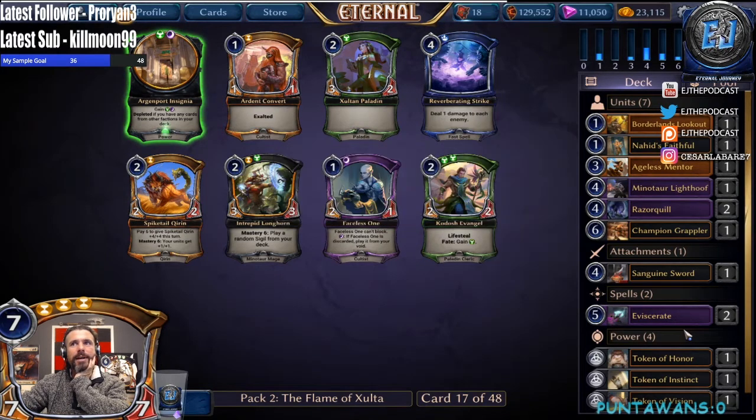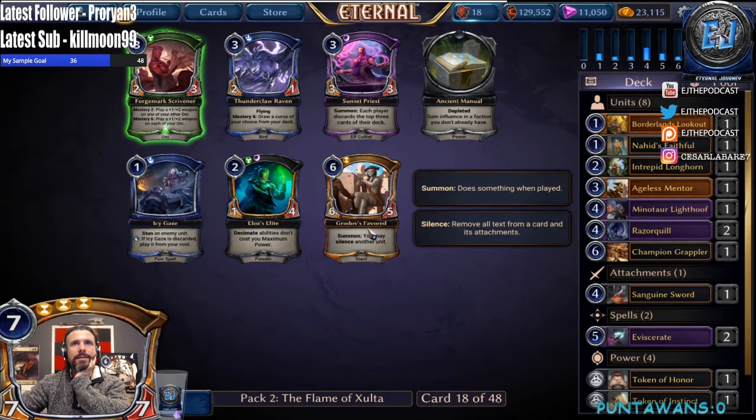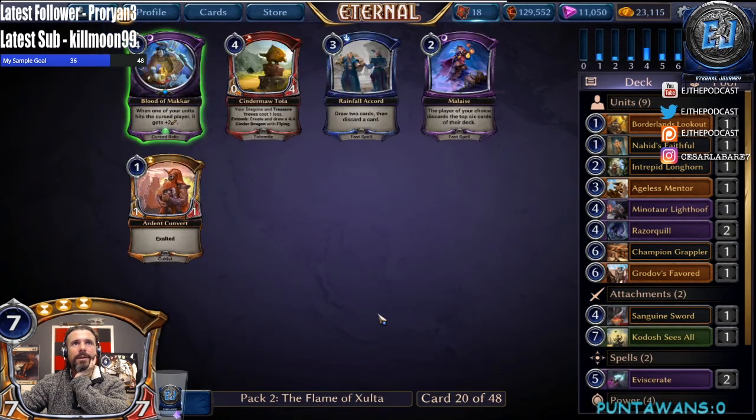The problem is that all our shadow is double shadow, so that's kind of tough. I think the Longhorn is favored. Wow, what a hard audible. And now we get nothing really exciting for us — I guess we'll take a Blood of Makar, though I'm not really excited about playing it in this deck.